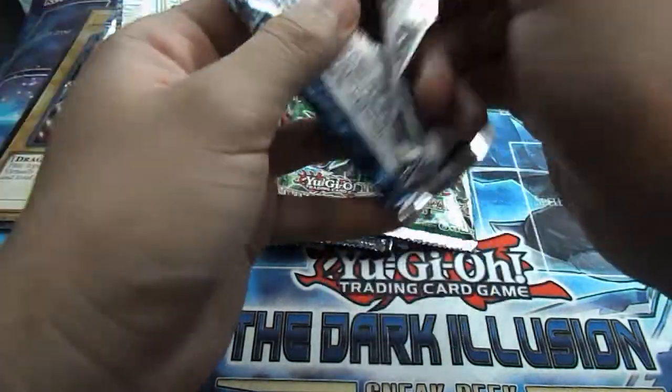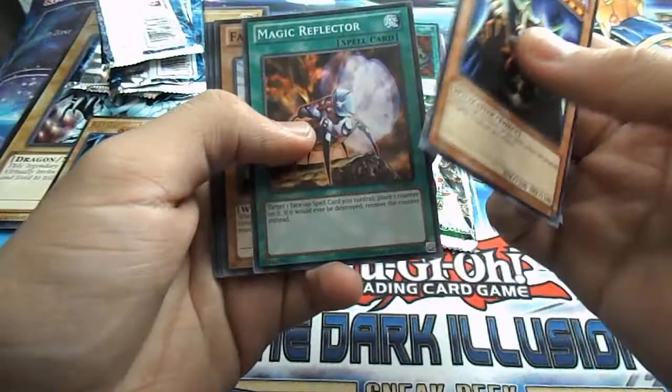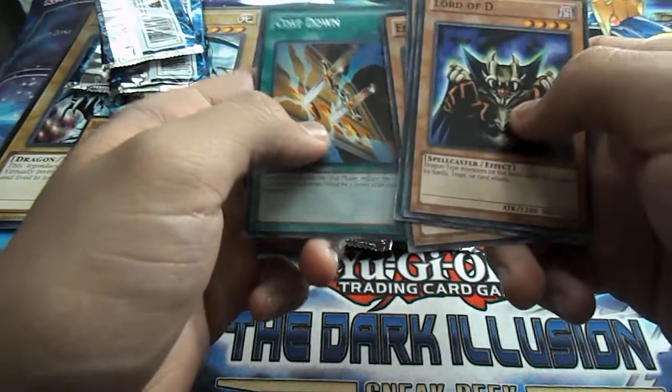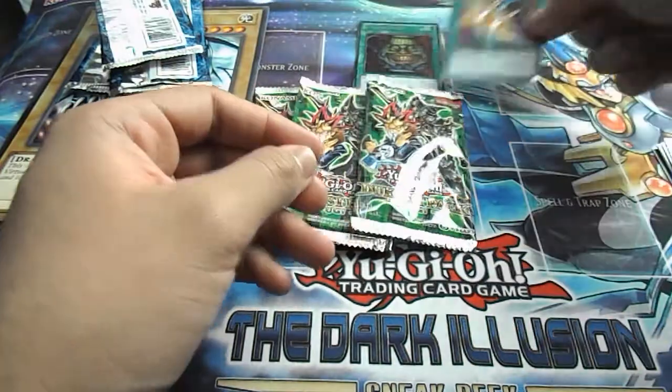Okay, let's do this. Lord of D., Magic Reflector — cool card — Community Knight, Orange Biosk, and Cost Down, also a cool card. I'm going to put Cost Down over here, just because I actually like that card.